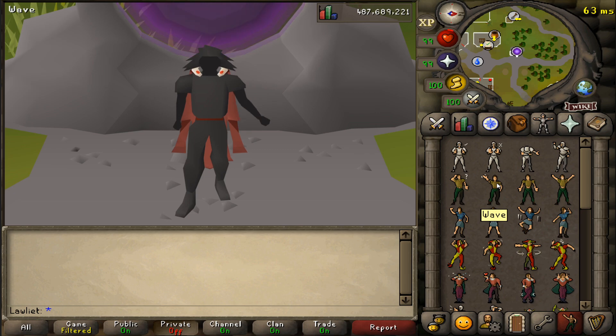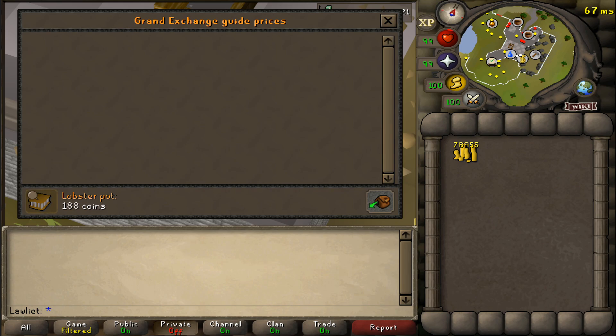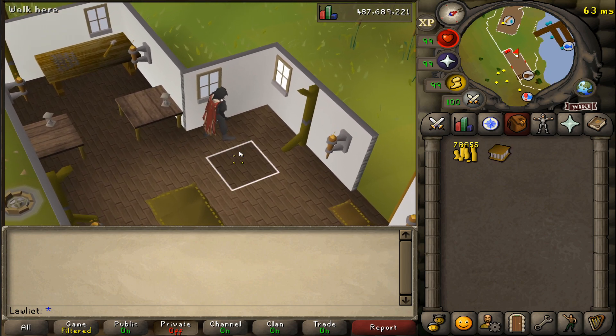So before we start this moneymaker, we need one very important item and that is the lobster pot. Now if we do a price check, we can see that it's about 188 GP on the grand exchange, but we can actually go to a fishing shop and buy it for about 20 coins. We can still do better than that, however. Since we have many years of fishing under our belt, we can just head over to the fishing guild and borrow one from there.